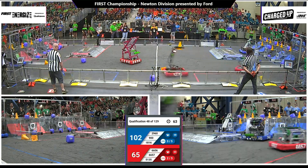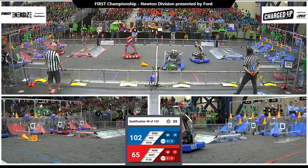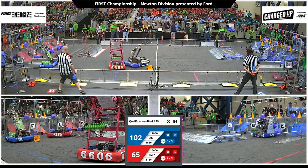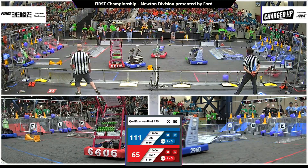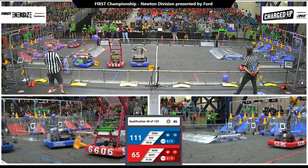Looks like Red Alliance is focusing first on their bottom row — those are worth two points apiece. Less than a minute left to go. Blue Alliance with the lead and they also have two links completed. Each link is worth an additional five points. 66-57.